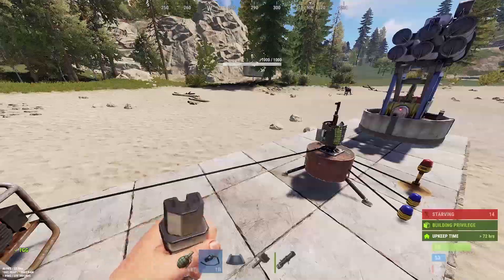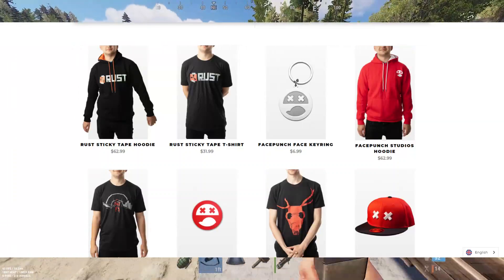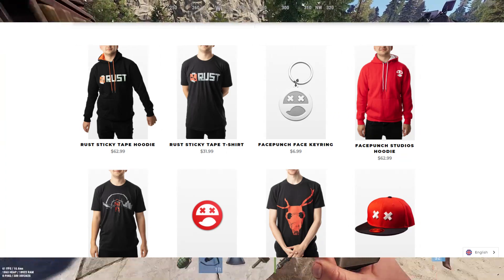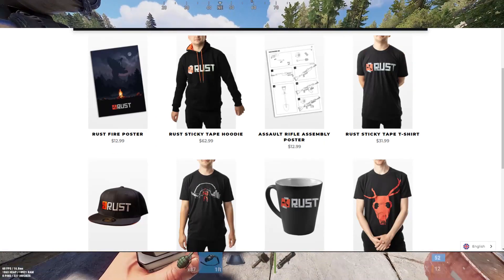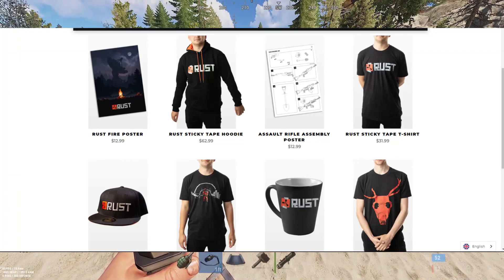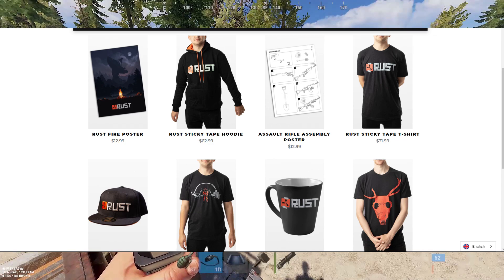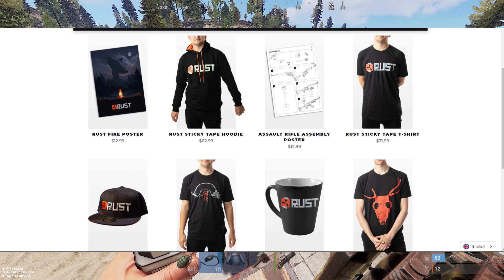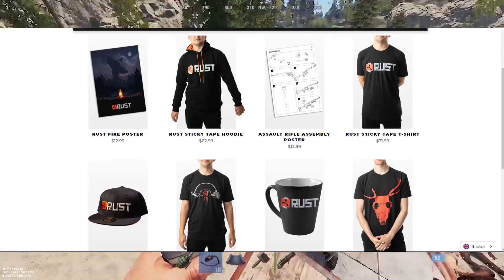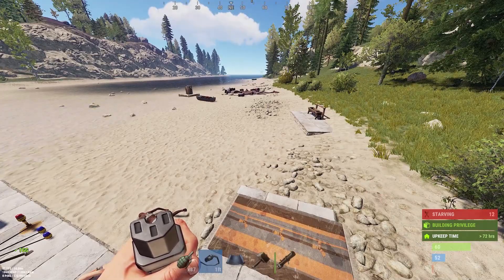One last thing: Rust now has a merchandise store. They may be doing sponsorships with certain YouTubers and promo codes. The prices are a bit high on some items — the mug feels overpriced and the hoodie price is painful — but Alistair and team say it's really high quality and they didn't want to put out anything crappy. They'll be listening to feedback and may make adjustments. The posters and other items look awesome.